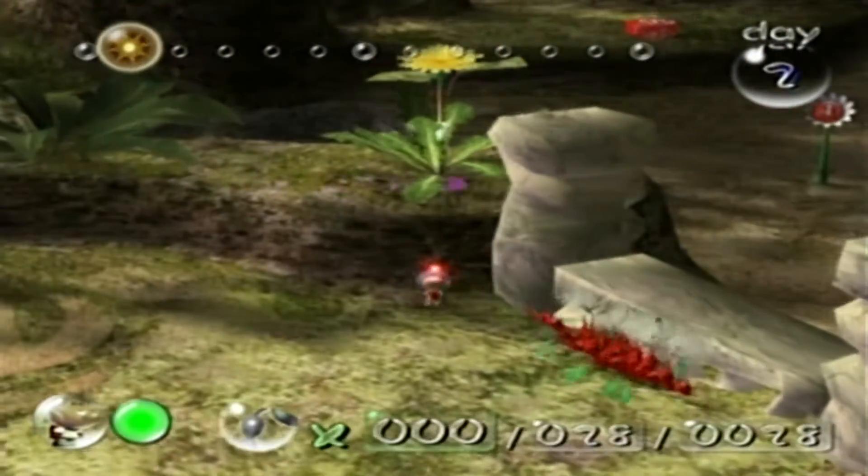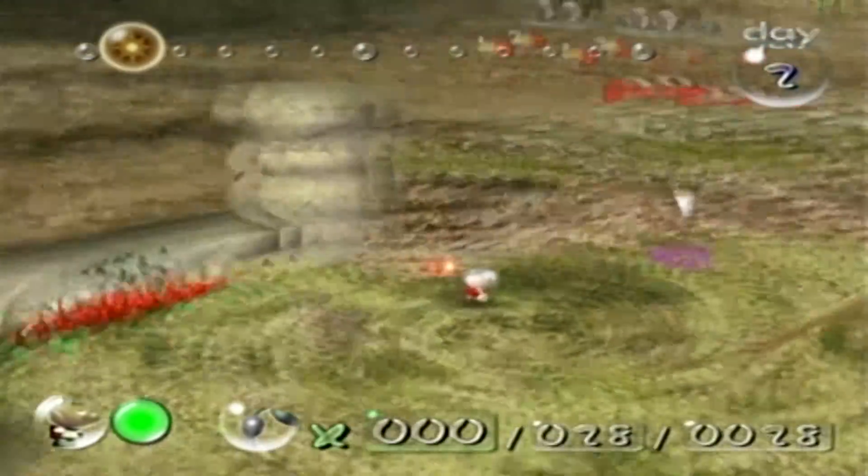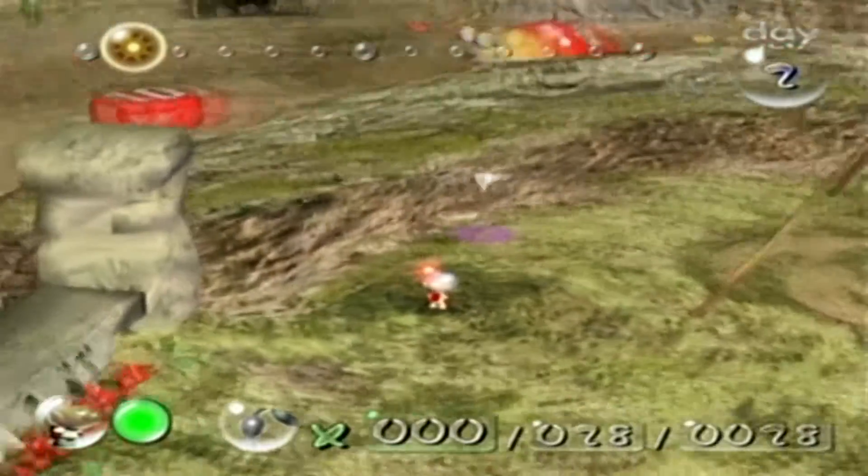Oh, there's a ten pellet over there on the ground, and there's a five pellet over there. So I guess that's gonna be a way to find out, huh?